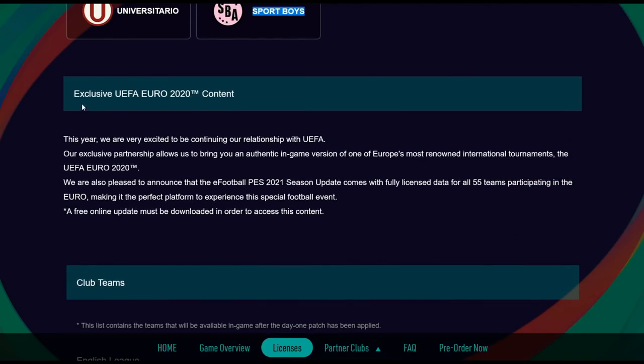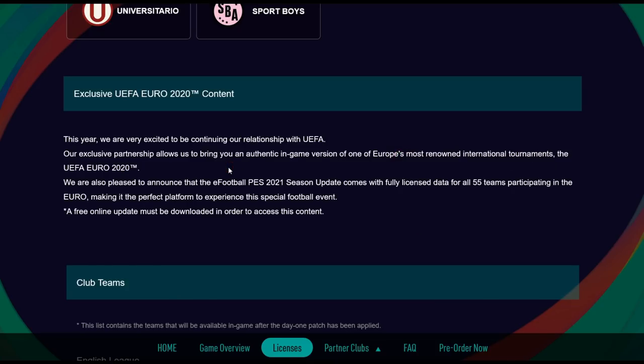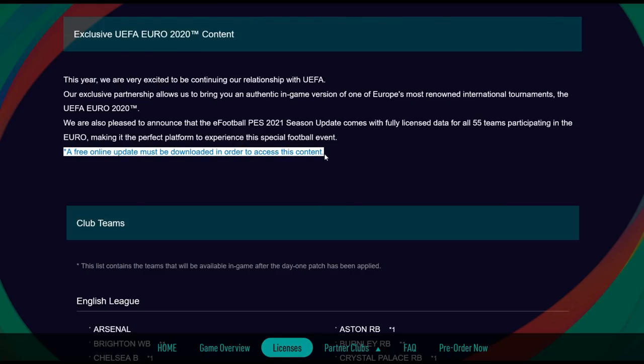Exclusive Euro 2020 content: PES is continuing its relationship with UEFA. Their exclusive partnership brings an authentic in-game version of Euro 2020, with fully licensed data for all 55 teams participating in the Euros, making it the perfect platform to experience the event. A free online update must be downloaded to access the content. I'm not sure if PES 2021 will have the full competition mode like PES 2020 did, or just the licensed teams. The Euros have been pushed back to next year, so whether the tournament mode is included at launch remains to be seen.